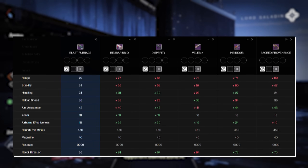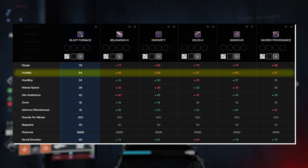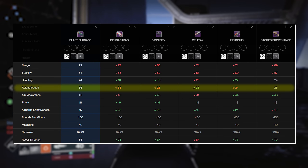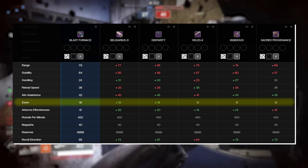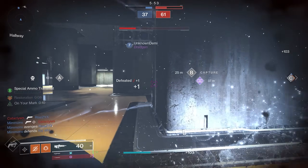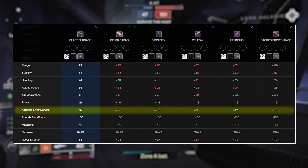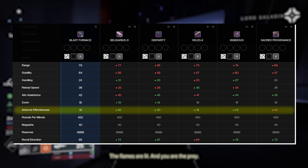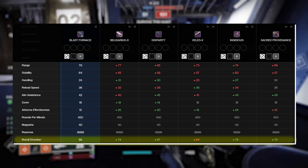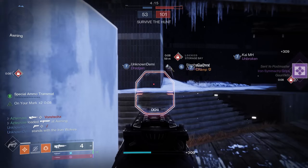Starting off with its stats: Blast Furnace is easily coming out on top compared to other aggressive burst pulse rifles. It has the highest base range at 79, the highest stability at 64, modern handling at 24 — not as high as things like Belcerius — reload speed is second highest at 36, and it sits at 18 zoom, which is standard pulse rifle zoom, though one less than Belcerius and Disparity. Zoom has no effect on range anymore; it's mainly about reticle stickiness past damage falloff. Airborne effectiveness sits at 15, making it second lowest, but this is a pulse rifle so that rarely matters. Its recoil direction sits at 65, second lowest, but deterministic recoil now plays a role on this pulse rifle, just like many recently released weapons.